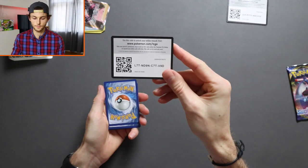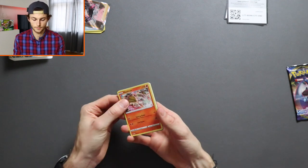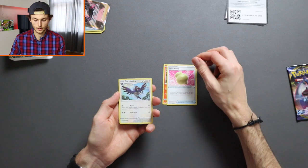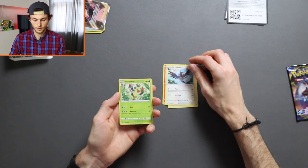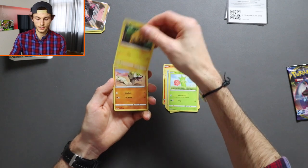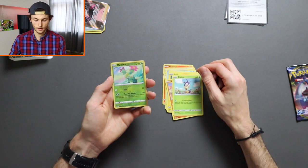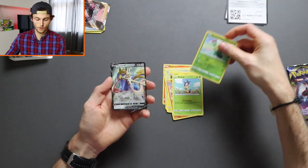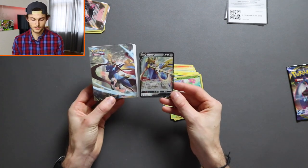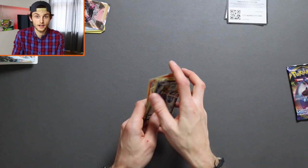We have the code card for you there. I always count it out otherwise I get it wrong. Starting with Heatmor, Sitrus Berry, Corvisquire, Thwackey, Goldeen, Roselia, Galctic, Silicobra, Blipbug, Maractus. Goodness me, we are doing well today — Zacian V! I believe that is who comes on the front of the binder. We are doing very well. Out of two packs, we've got one left, so let's get into that and see if the luck carries on.